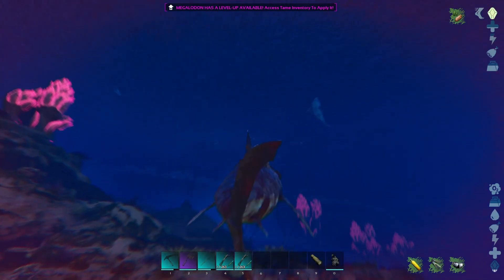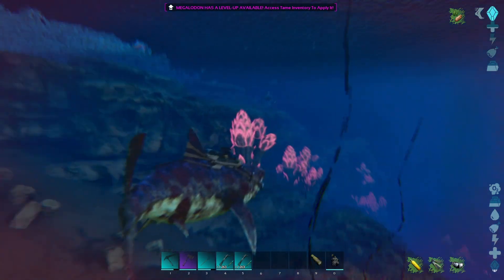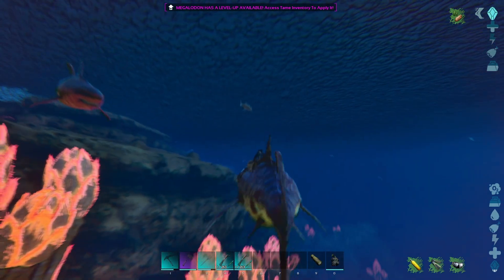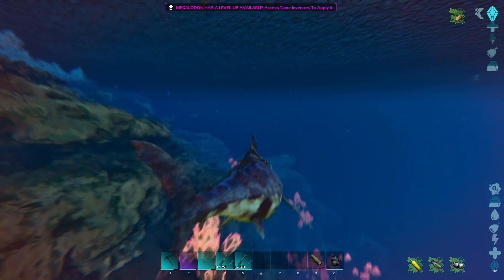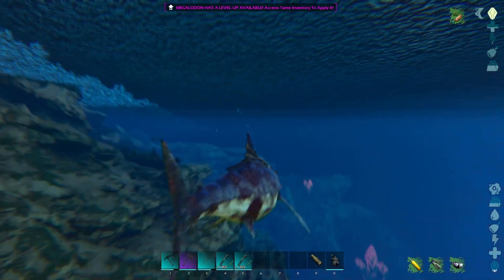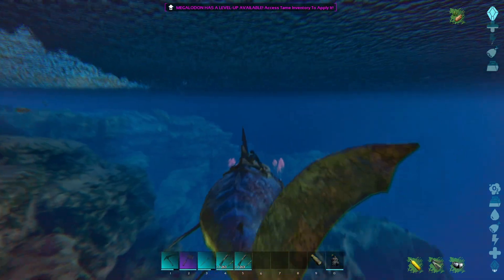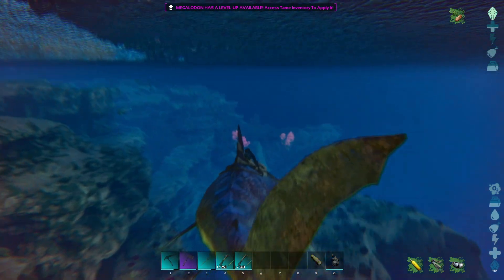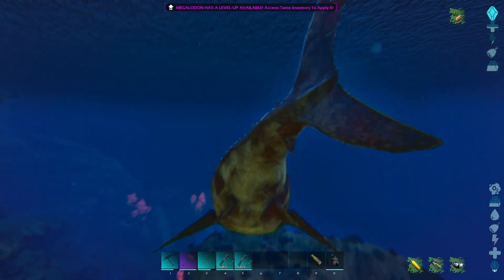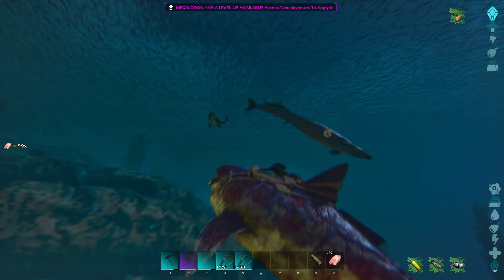Or maybe a Basilosaurus? Basilosaurus could be the move. It's like this shark just can't fight them all — he can kill maybe one shark, but when they start grouping up in the big groups we've been seeing, he can't fight them. So I found a Basilosaurus and I gave him one fish meat so that we can come back and find him again.